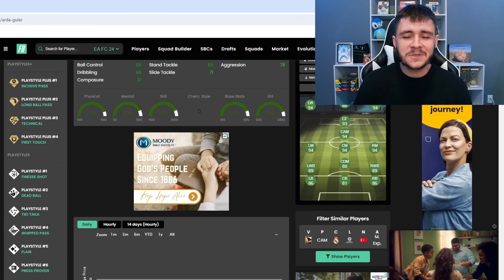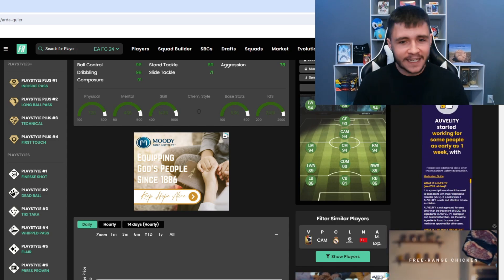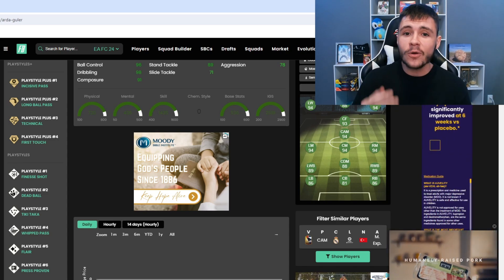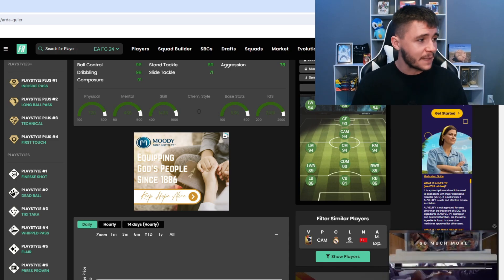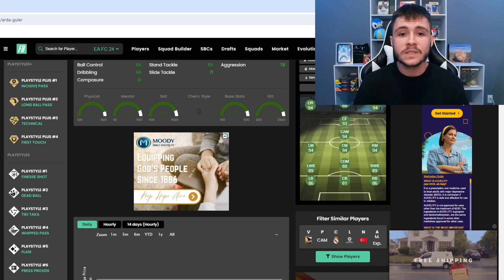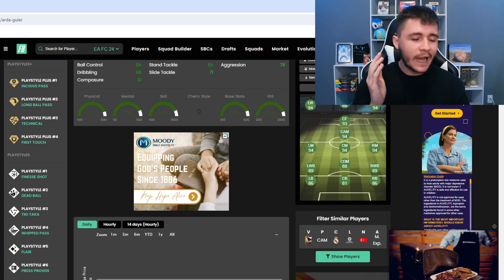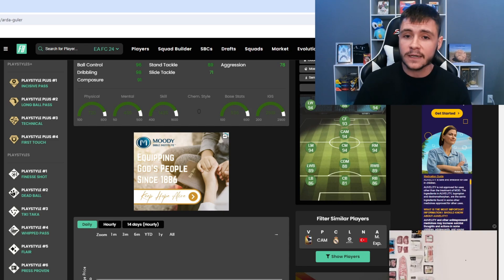Jumping over to Footpin, Arda Guler does have 11 different playstyles. He has the Incisive Pass, Long Ball Pass, Technical, and First Touch playstyle pluses — technically he is going to be very good in game. He also has Finesse Shot, Dead Ball, Tiki-Taka, Whipped Pass, Flare, Press, Proven, and Quick Step.